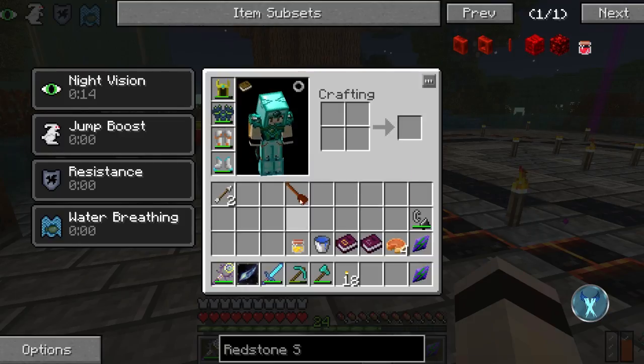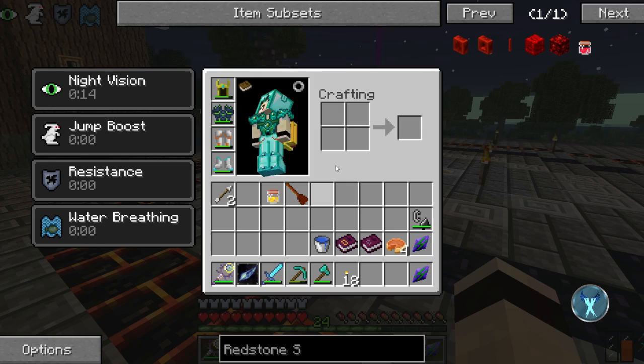You need a flying broom — make sure you have a regular witch's broom — and the flying ointment. Both of them are very expensive ingredients.